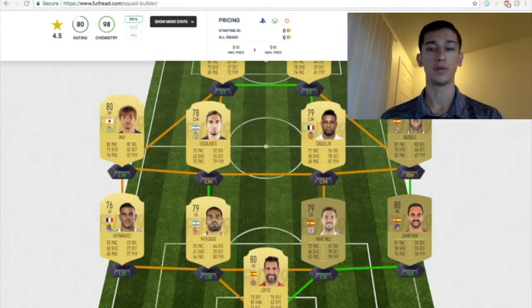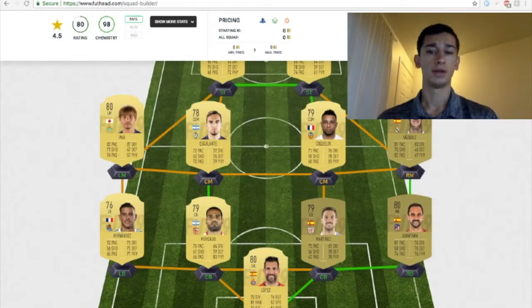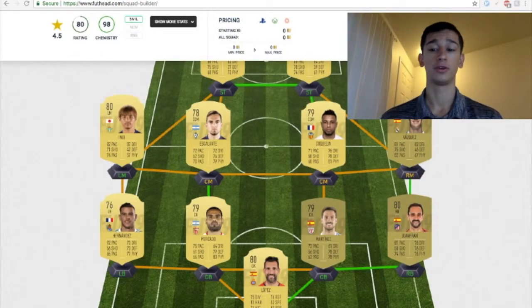I'm going to start with the goalkeeper, Lopez. The reason why I chose Lopez — even though he got a downgrade from an 83 to an 80 — is because he's one of the taller and cheaper ones in La Liga. He's about 6'4". Personally, I don't think any goalkeeper you use should be under 6'4". He has great positioning, great handling, decent diving and defense reflexes. He is 6'4", so that's why I chose him, and that's why I think he's going to be relatively cheap.